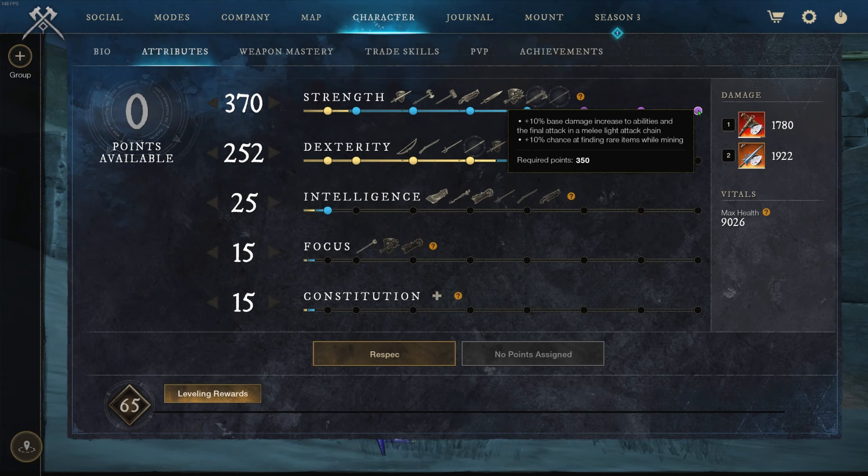I made a video about DPS setups with 200 or 300 CON — you want to start getting lower CON so you can do higher DPS, or you'll be in dungeons forever. You'll get knocked a lot learning mechanics, but don't be ashamed — even great players like Benedict G get knocked. Go 25 intelligence for the extra 5% damage to backstabs and crits, 250 dex, and 350 strength for the extra 10 base damage to abilities, final attacks, and the melee light attack chain. I hit 9K damage with the running throw because it counts as an ability.